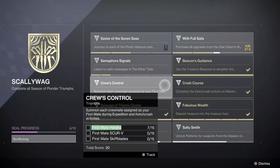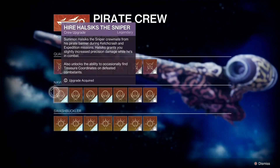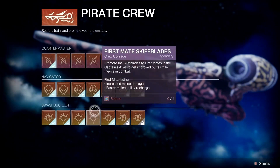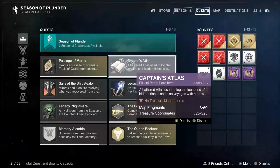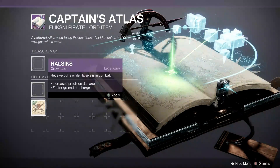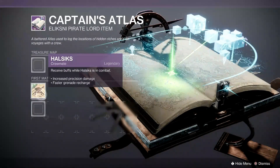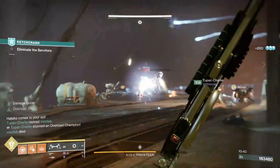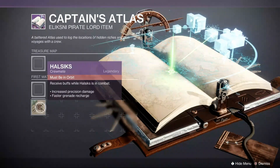Cruise Control requires you to summon each of the 3 crewmates 15 times as your first mate. To summon any crewmate as your first mate, you must first purchase the upgrade at the star chart that lets you hire the crewmate. Then you can purchase the corresponding first mate upgrade, but that can only be purchased once you have already got 5 others unlocked. Once you have your upgrade, open up your Captain's Atlas in your quest tab and you can choose a first mate. By selecting one, anytime this crewmate is summoned in Ketch Crash or Expedition they will become your first mate. You can only choose one at a time and it can only be done in orbit, so you can't switch them in the middle of an activity.